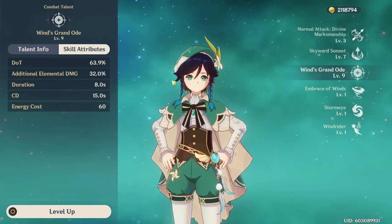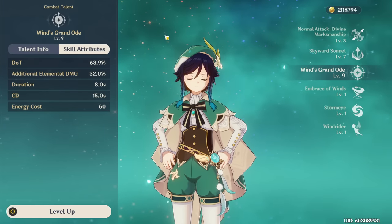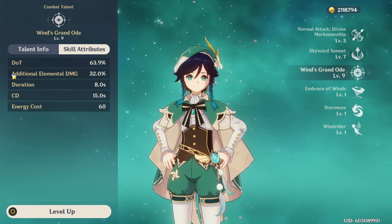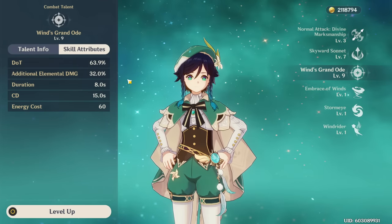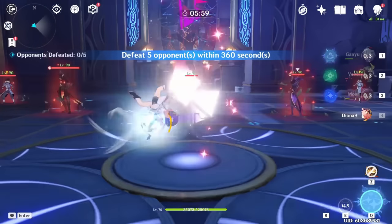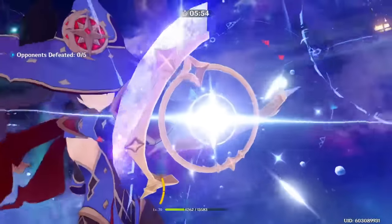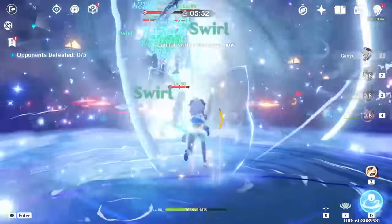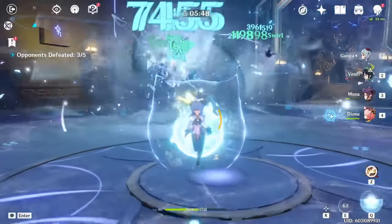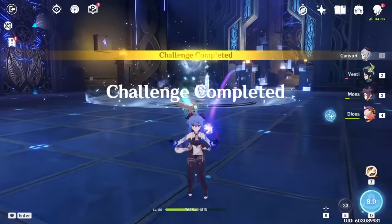Venti's burst swirls a lot — not only does it deal damage over time and additional elemental damage, but you're also getting a ton of swirl instances. During your burst you can swirl enemies a total of 14 times — seven per enemy — but if you swirl more than one enemy you'll double swirl them. This is a mechanic unique to swirl where if you're swirling more than one enemy at a time, they basically take double damage. This burst is absolutely insane.